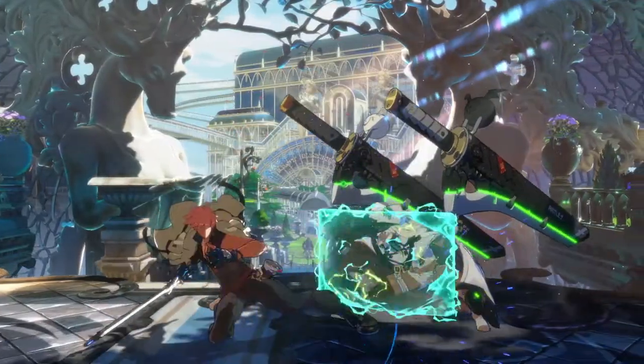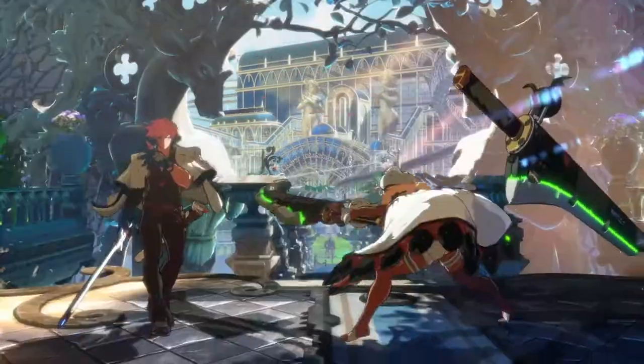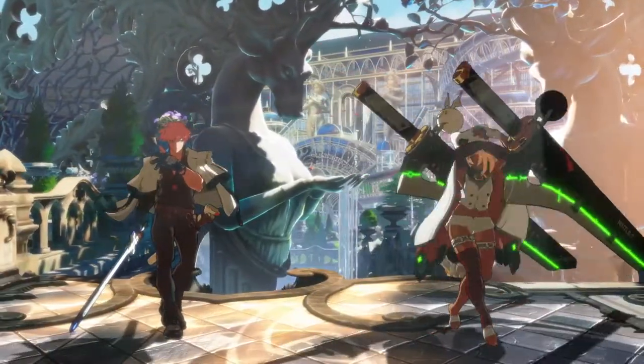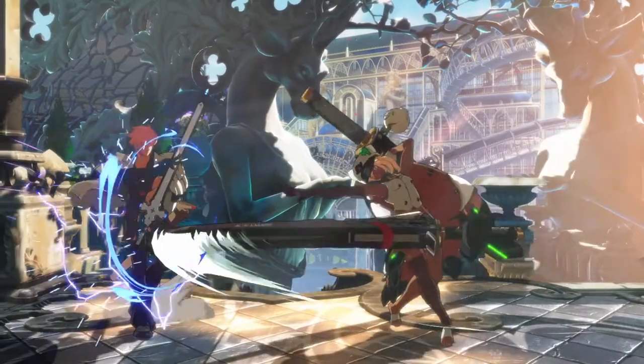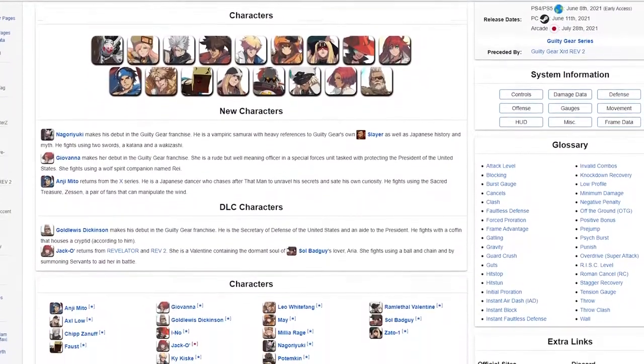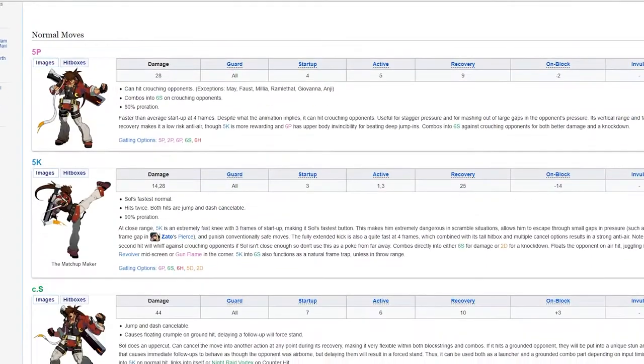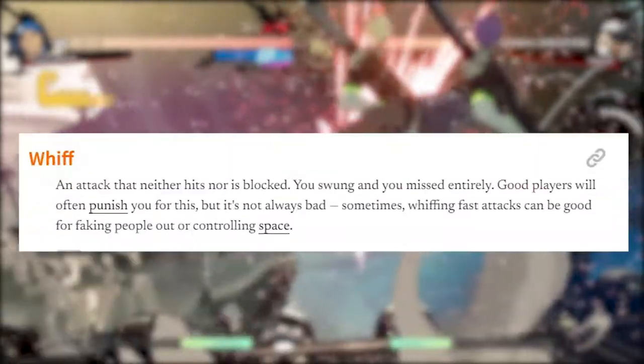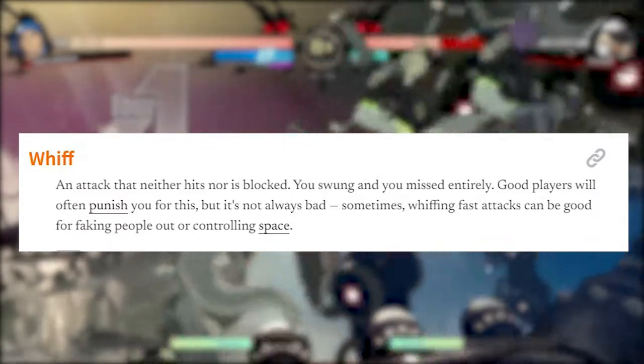For some it could be their sweep attack or crouch kick, others it could be their far slash or even their forward punch. You can usually eyeball it or even see what other players are doing, but for those who are super careful and precise, there are resources to see the exact frame data for moves on your specific character, such as Dust Loop — link in the description. Once you know what your best buttons are, you want to space yourself with your opponent so that you won't whiff a button or throw out an attack and have it hit nothing.